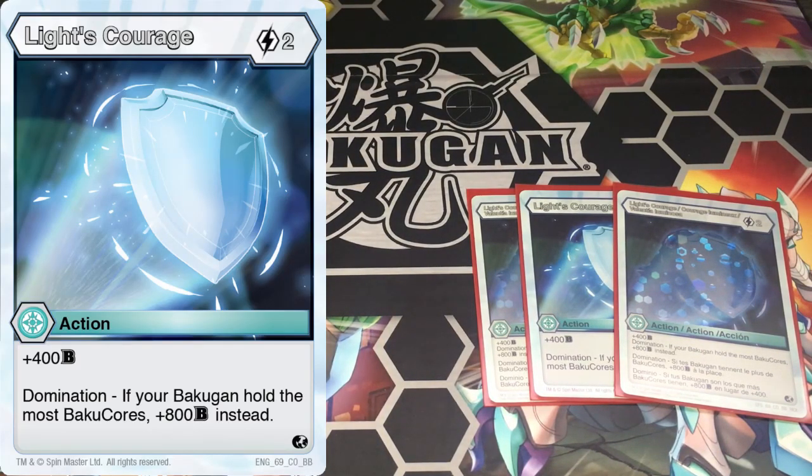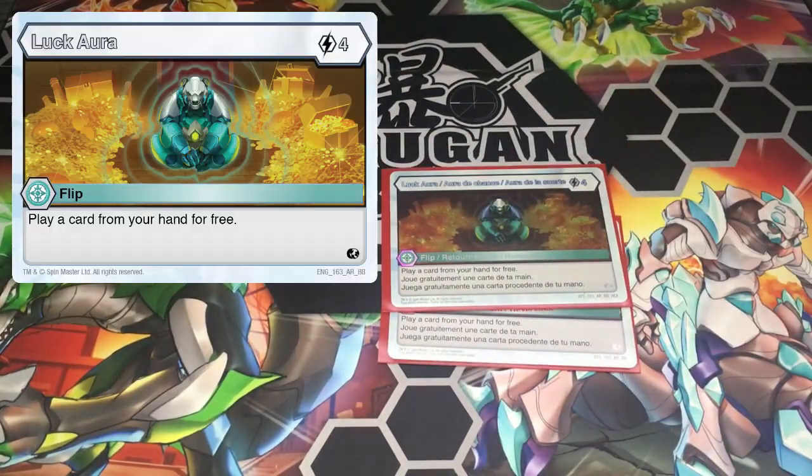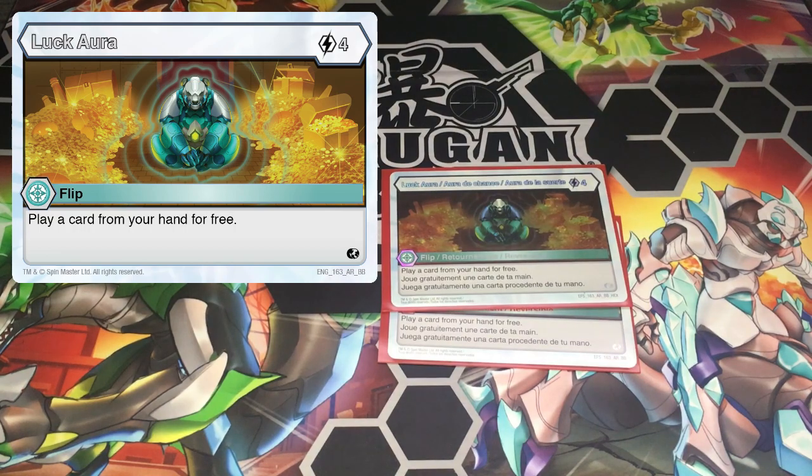It's good to use energy ramping in this deck since a lot of cards turn out pretty expensive. Next is two Moxify Cubblebeam — one cost minus 500 — might as well put up some sort of a fight if things get sticky. Next, three Light's Courage — two cost, plus 400 on Domination, plus 800. You will probably need the reserve power in case you get in trouble. For flips we're using two Luck Aura — four cost, play a card from your hand for free. If you used Song of Fire and did nothing with it, you can use this to get your stuff out next turn. You can use this to get Leah or Maximus out for four cost — it can come in handy, though the downside is it doesn't stop attacks.